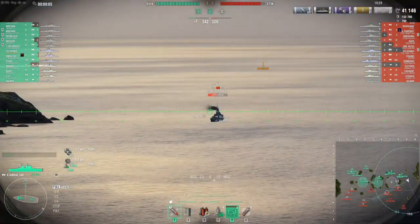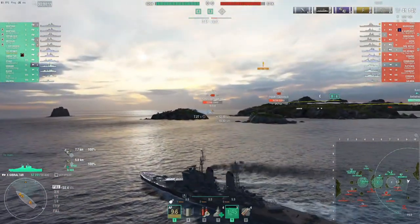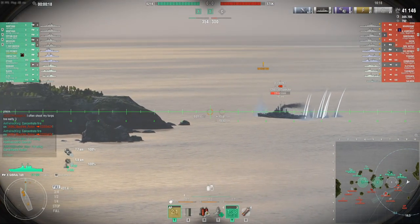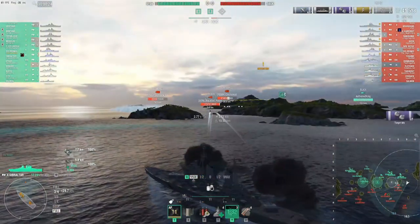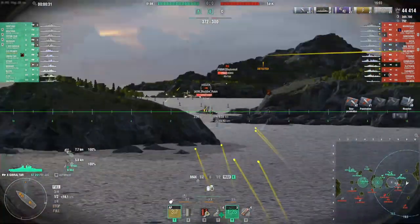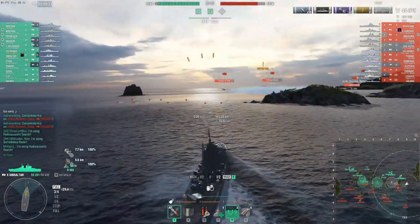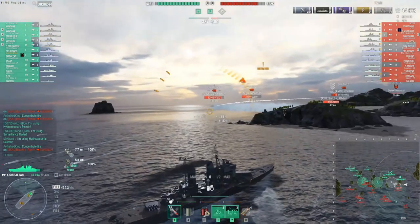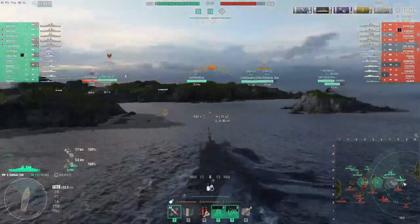Poor maneuverability makes the Gibraltar struggle to evade shots and rotate flanks. For concealment, it has a base of 14.1 km by sea and 9.3 km by air. Built fully into concealment, that drops to 11.5 km by sea and 7.5 km by air. The ship has a smoke firing penalty of 9.5 kilometers, which is very poor. Overall it has average concealment, though below Royal Navy cruiser standards.